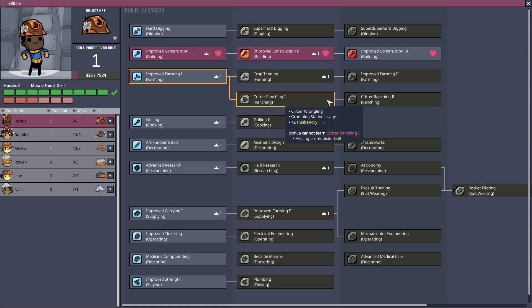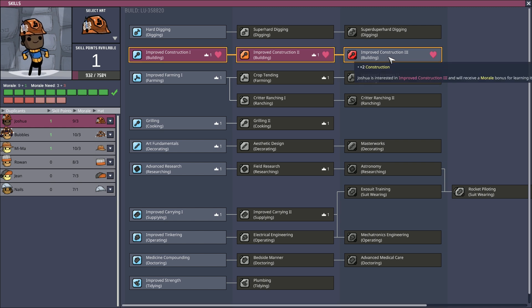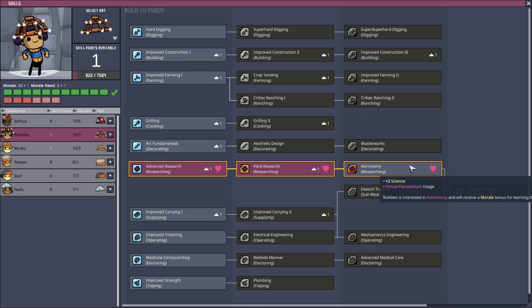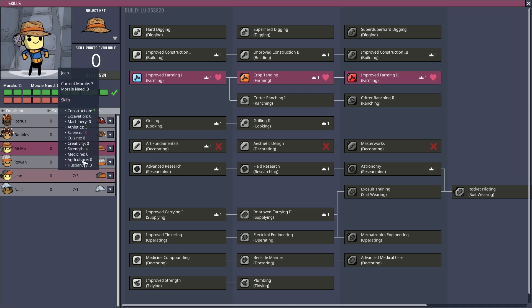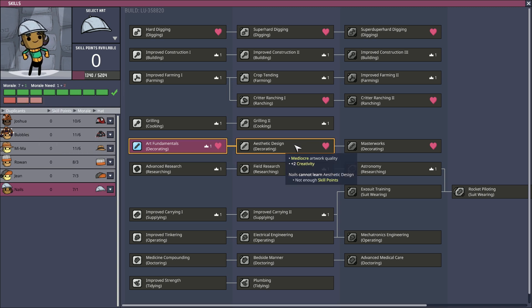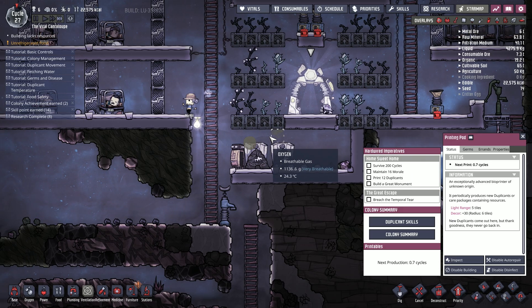We have a skill point here so we can go to improve construction. Morale boost from learning it - you can get a new hat, nice Bubbles. We're into astronomy now - we'll see about the morale boost for learning it. MeeMaw has improved farming - yeah that's what we want there for MeeMaw, improve farming too. Bubbles gets an astronomy hat. Nails is on the way to getting aesthetic design plus two on creativity.